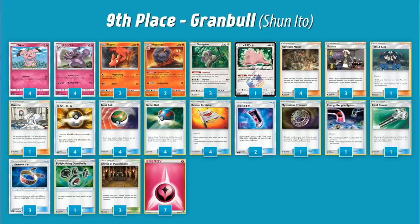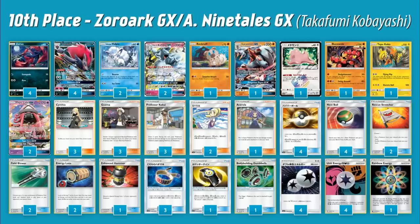You're just trying to get to zero cards every turn. Outside of that you have three copies of Shrine of Punishment to fix numbers whenever you need it — if you do 190 to a Zoroark with a Choice Band, they go to 200, then 210 with Shrine coming back into your turn, so they have to set up a new Pokémon for you to take that knockout on. I think this deck is so unique and I'm going to try it a lot — it's probably the most fun of all the decks we've seen so far.